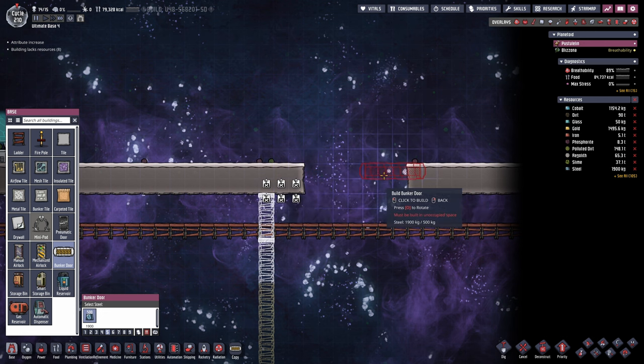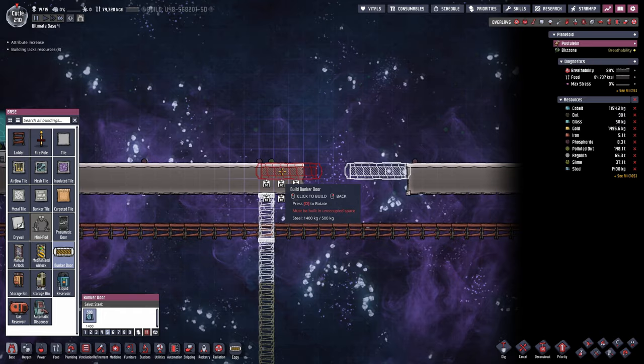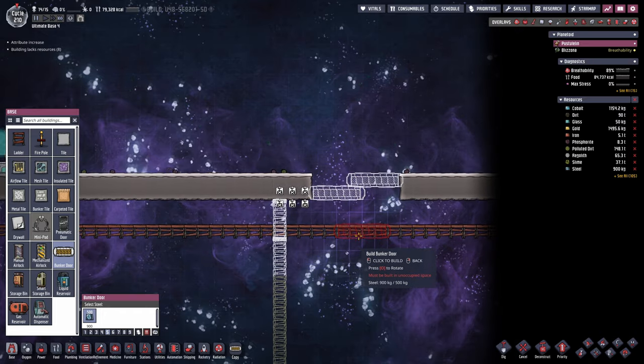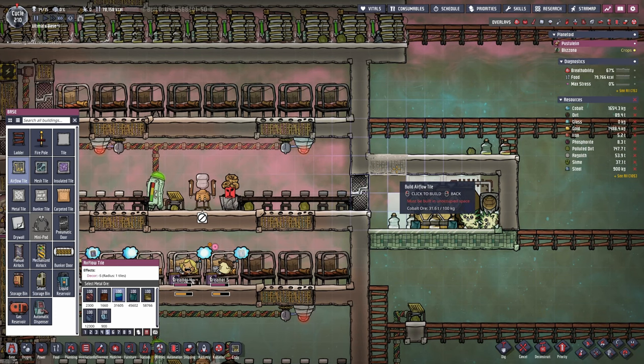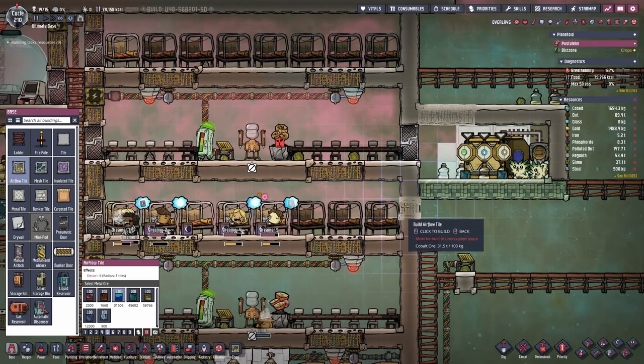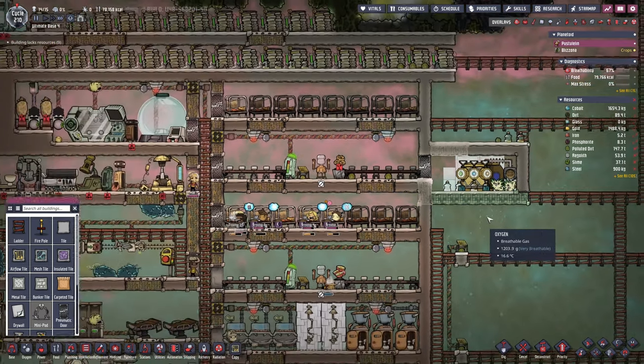When it comes to bunker doors I'm missing two tiles in order to place three bunker doors, or we could alternate them. Let's say we have two right here and then one right there — that would even make it kind of symmetrical. I think I should maybe set up an air flow tile here or a couple of them, and then another one here in order to allow these gases to go through.